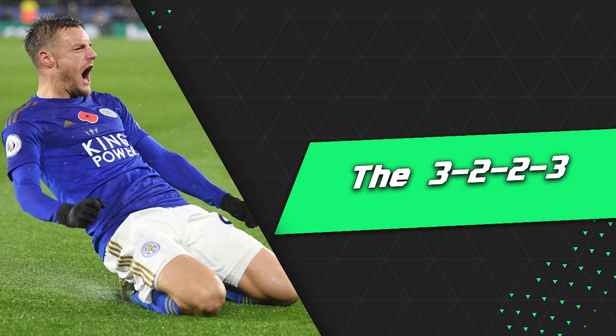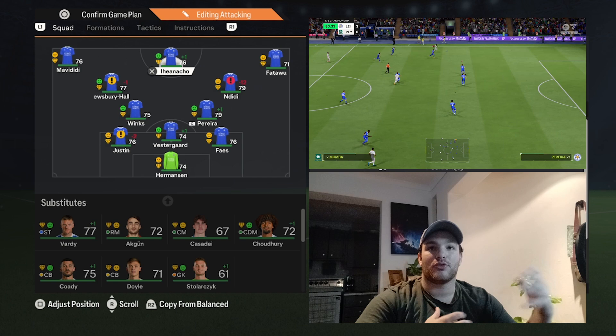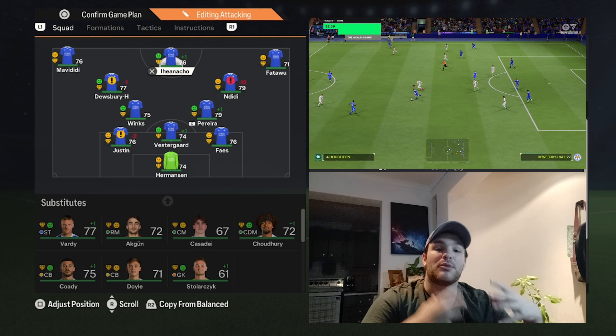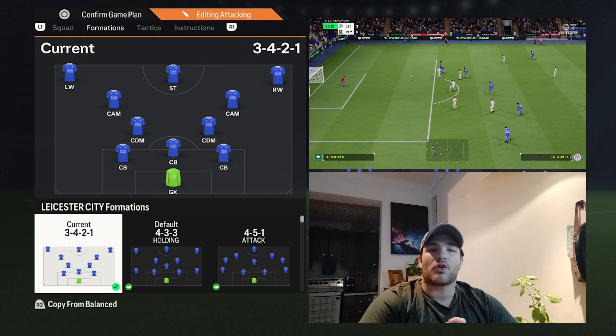Now moving on to the offensive build-up play — the 3-2-2-3. It's becoming a fashionable trend to have an inverting full back, a back three, and three attacking players. Leicester City have done a great job with this, with Maresca having learned from Pep Guardiola and now replicating it at the club. The formation I've used is a 3-4-2-1: one goalkeeper, three center backs, two DMs, two attacking midfielders, one striker, and two wingers.